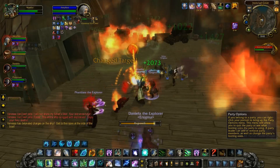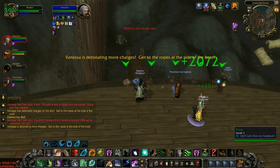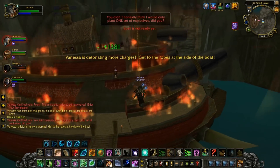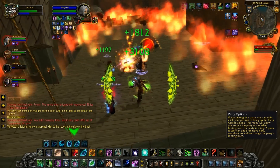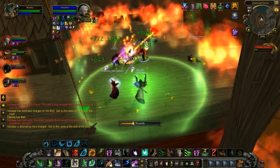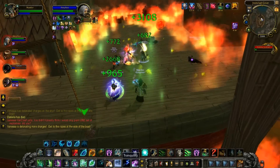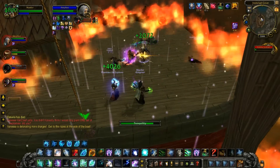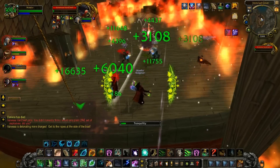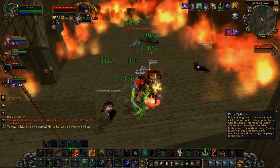The fight continues as normal until 25%, where Vanessa will detonate more charges and you will want to get off the boat once more. The last 25% is a burn phase and she will no longer summon adds — just make sure to stay clear of the flames and stay close to the side. At 1%, Vanessa will make her final stand and yell out her last words before detonating the final set of charges. Get to the ropes one final time to swing off the boat, and once you come back, Vanessa will have blown herself up and you will have completed the encounter.